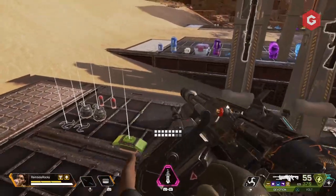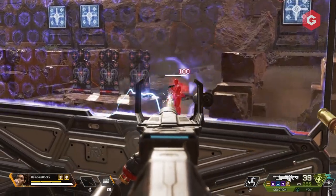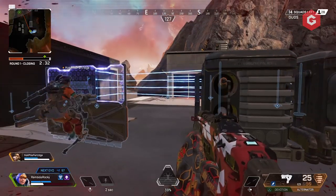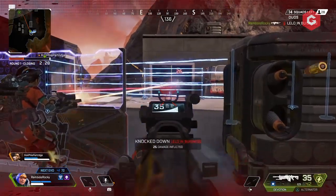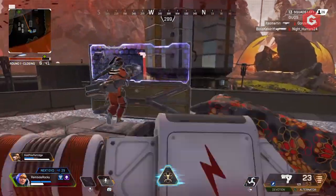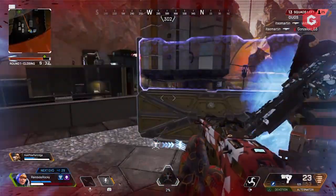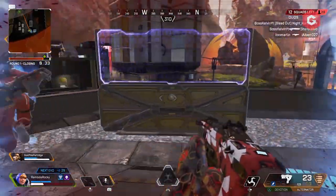Seeing as solos is not an option currently, you'll have to team up. The obvious choice to pair with Rampart is Wattson. Rampart's Amped Cover seems really weak to incoming grenades, so using Wattson's ultimate to negate those and recharge your shields makes perfect sense. Wattson's fences can also plug the gaps in your deployable cover to make a fearsome defensive position — just watch out for the circle.